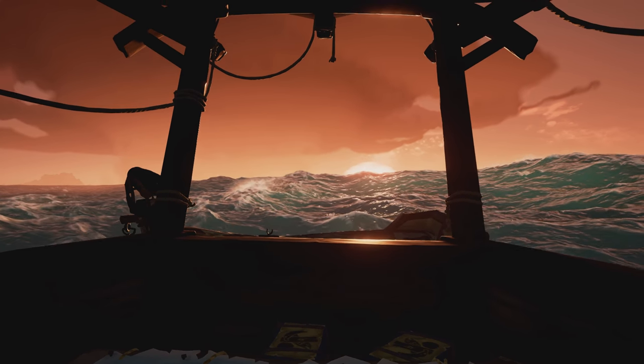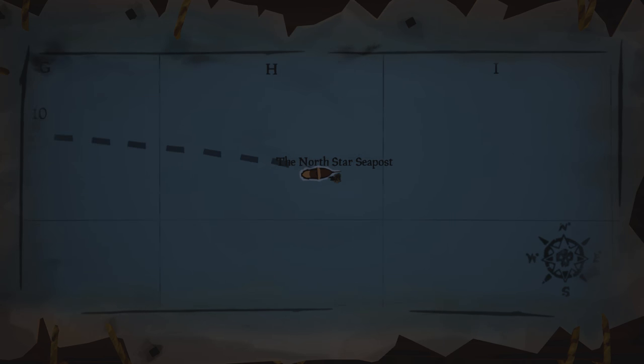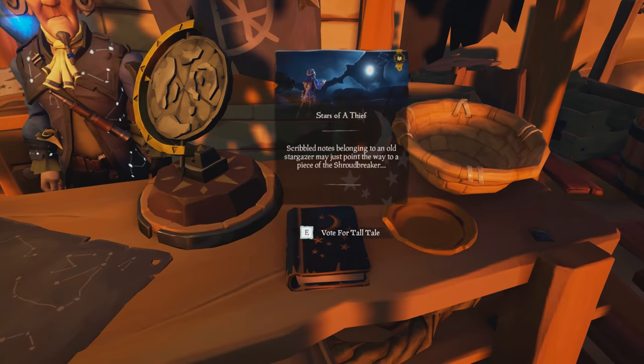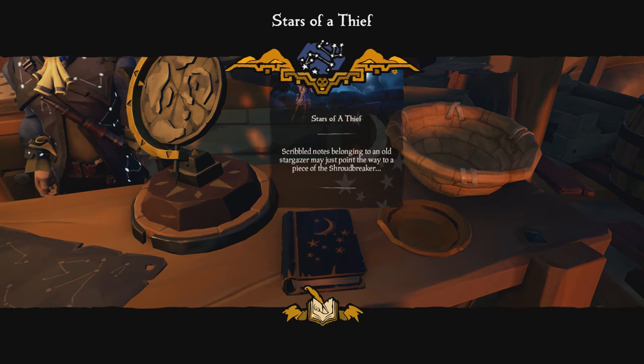To start this tall tale, you're going to want to head over to the North Star Seapost over in H10. You're going to want to go up to the Trading Outpost and just to the right of Suds, the guy behind the post, there is the tall tale book. Just vote on it and you've started the tall tale.